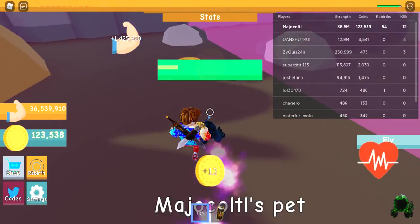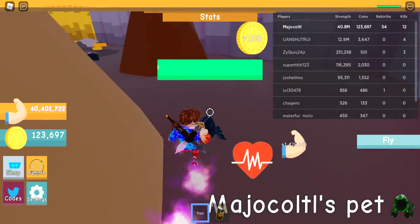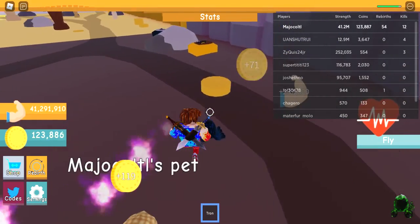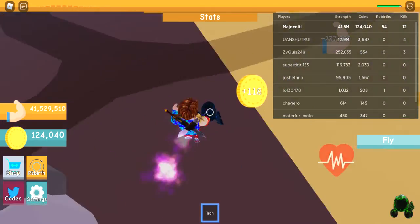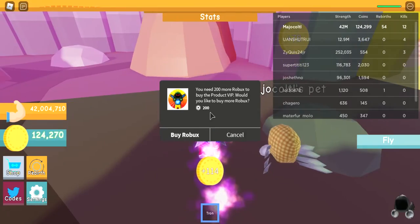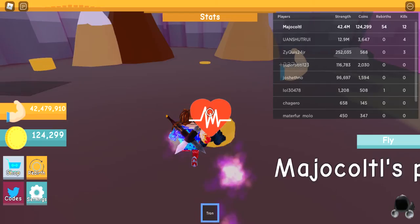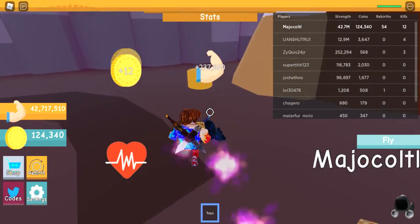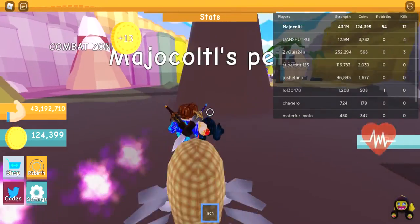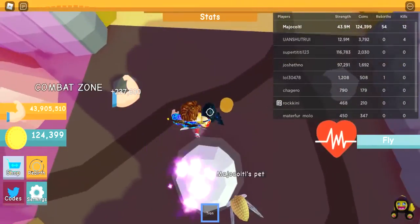It's actually 1.425 million strength per lift. If you're interested in this game, I'll maybe have a link in the description. This pop-up keeps appearing, which is sad because I don't even have Robux to buy anything. And this is my watch spot to see if there are any golden safes around — looks like there are none right now.